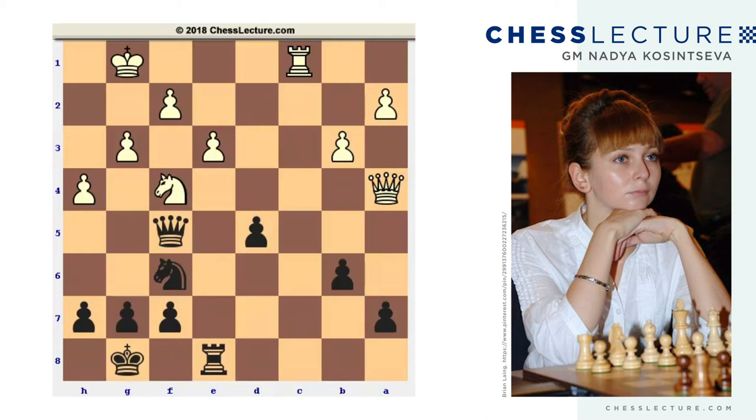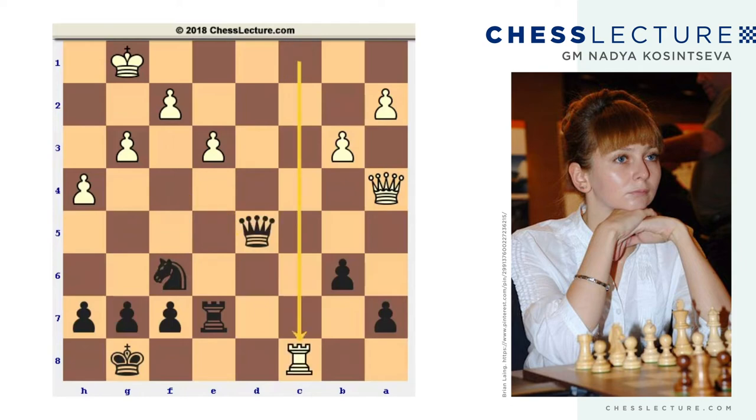Black seems to be worse in this position. If he plays something like rook e7 to protect the pawn on a7, white has a pleasant choice. One possibility is to play knight takes on d5. This move is possible because of the back rank weakness — black cannot take back with the queen due to rook c8, and white just checkmates on the back rank.